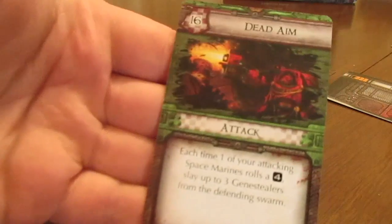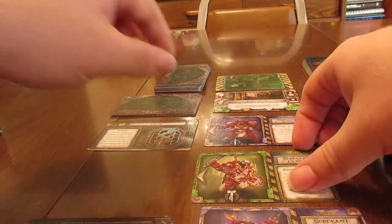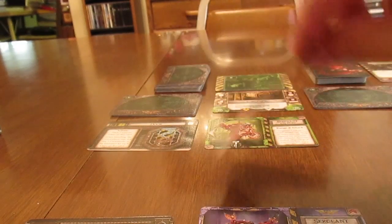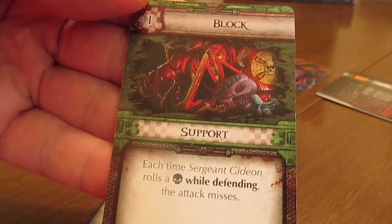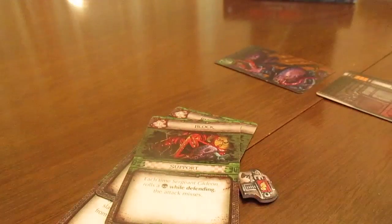The game is played in four very fast phases. In the first phase, we're going to make three choices for our space marines — we decide what actions they're going to take during this round. You have three choices: first is to attack gene stealers; second is to move, which can mean moving up and down within the line, turning left and right to face different directions, or activating special terrain cards; finally, they can support, giving a space marine a support token he can use later to reroll a defense die or an attack die.